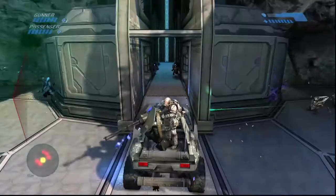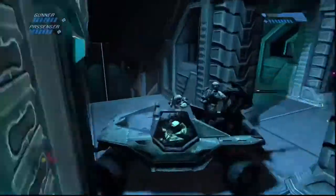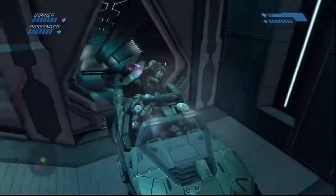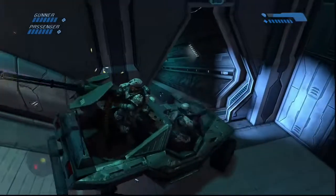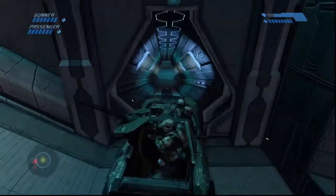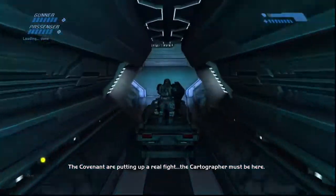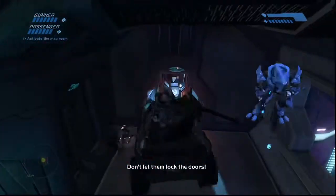Here we are in Halo 1 on the Silent Cartographer, and I always do this. Every single time I play the game I will drive the warthog through the corridors and try to stop the door at the end of that corridor from closing. It's a fruitless task, it's never going to happen. It all boils down to when I first played the game - I thought that you could wedge the warthog in the door to stop it from closing. I thought I could just skip half the level and it never works.